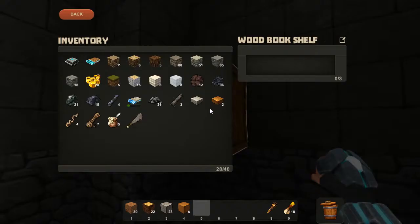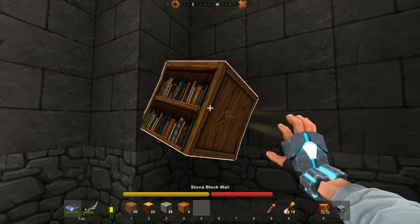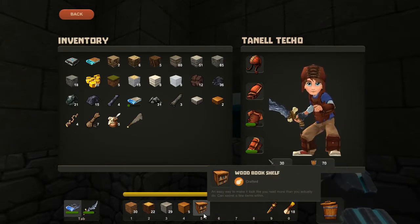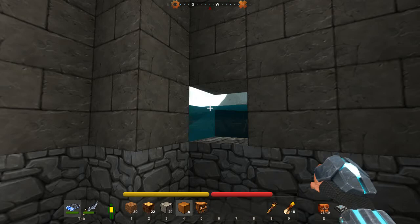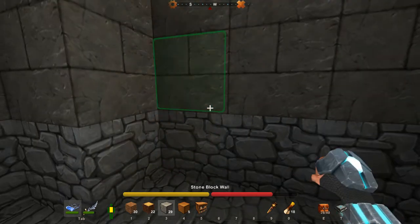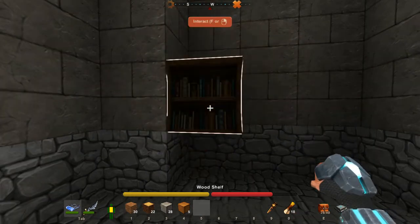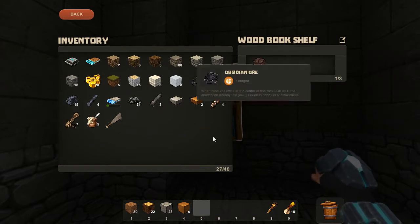Wait, a bookshelf actually does something? Hold on. The easy way to make it look like you read more than you actually do — oh, so you've got a few items within. Wow, that's pretty cool.